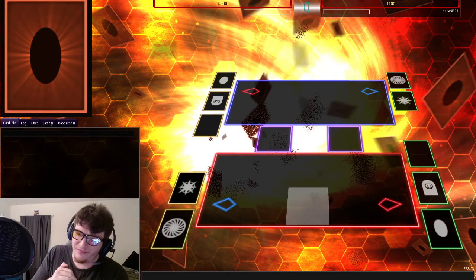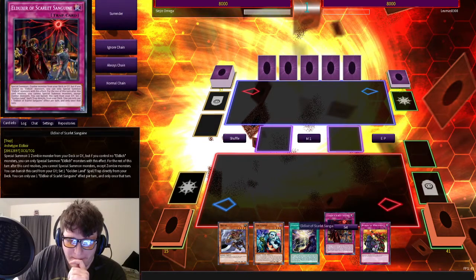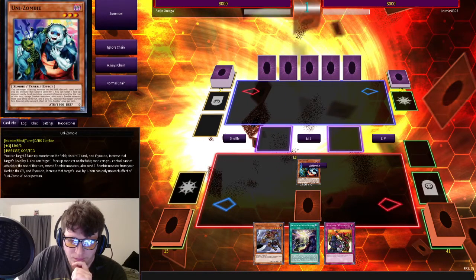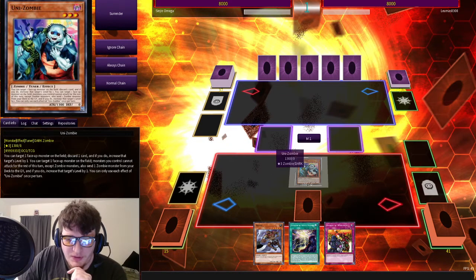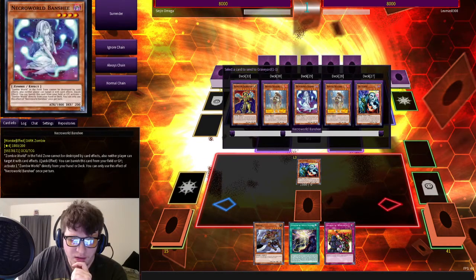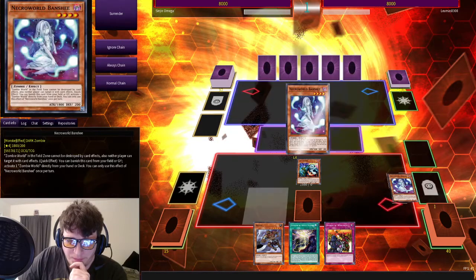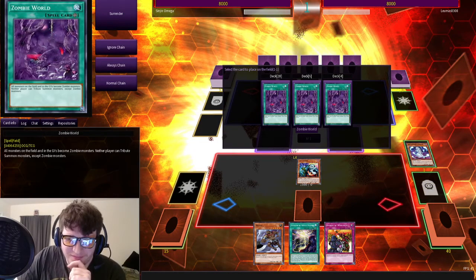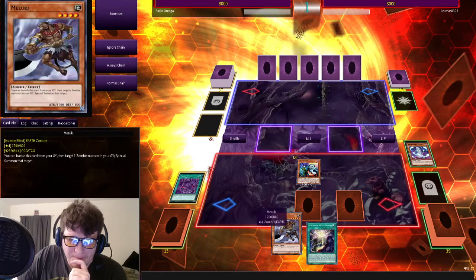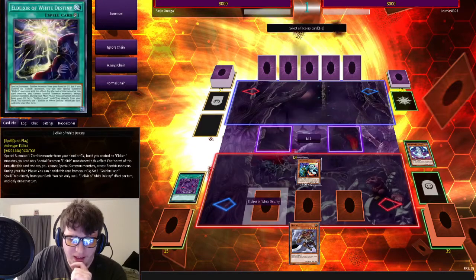This is dumb but I'm just going to do this. We got a couple of Raigekis, a Feather Duster — this hand's not terrible. I'm going to activate Unizombie's effect targeting himself. I want to send Necroworld Banshee to the graveyard, activate her effect. She activates Zombie World. I'll go ahead and set that also, and activate this as well, just so you can't hate on my hand.